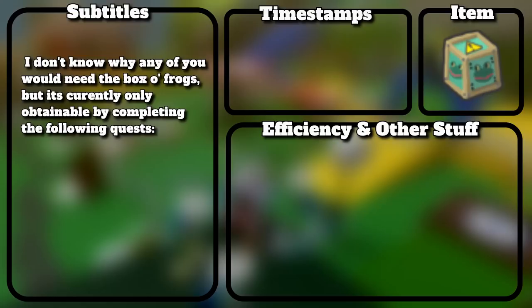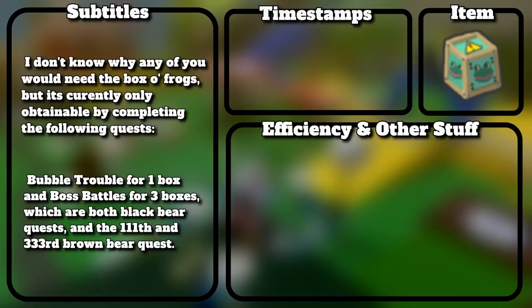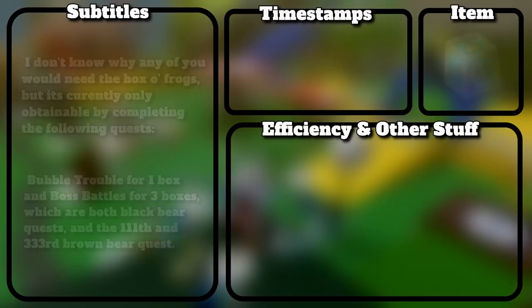The box of frogs is currently only obtainable by completing the following quests: Bubble Trouble for 1 box and Boss Battles for 3 boxes — both Black Bear quests — and the 111th and 333rd Brown Bear quest.